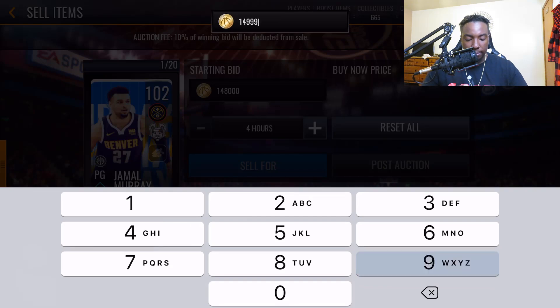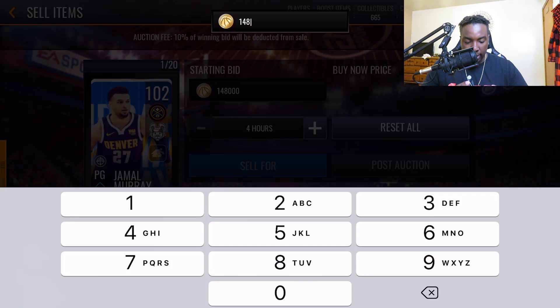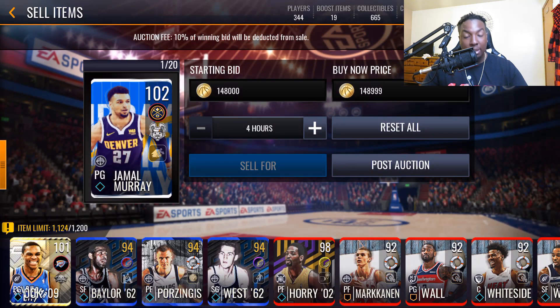We'll do the buy now at 148,999 coins — since there's already one listed at 152k, we want to be the cheapest on the market. So the bid is set at the minimum of 148k for 102 overall players and the buy now at 148,999. Hopefully that sells.